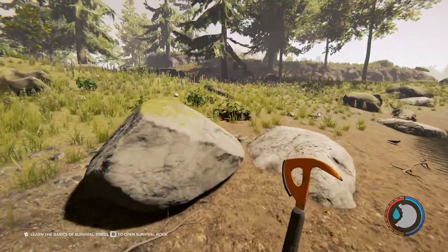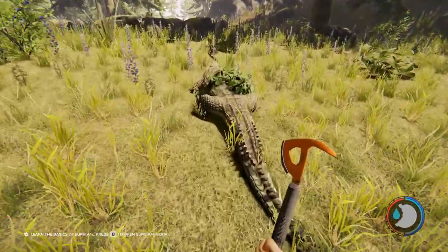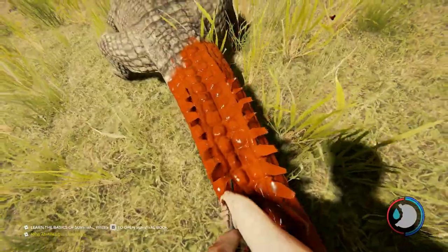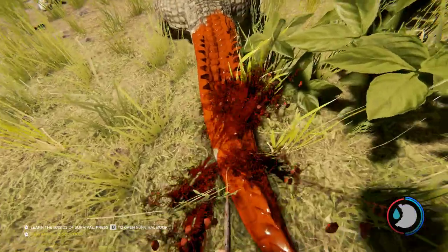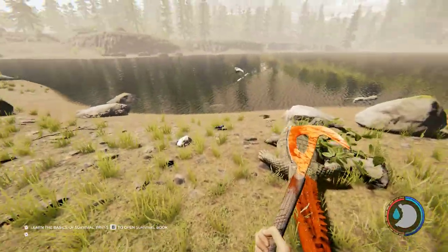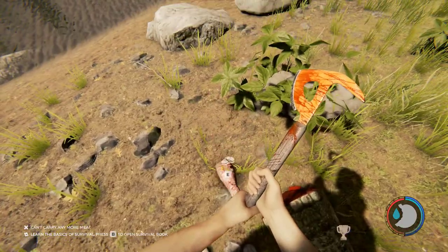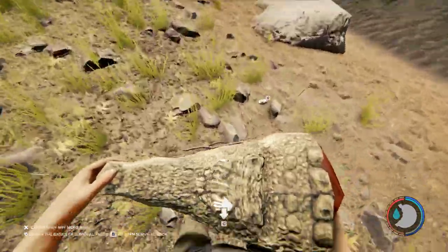Oh, there he is — right there. See, I didn't see him at all, he's just hiding. My suggestion is you go to the tail, they'll start moving, and you just keep whacking at the tail. It took eight hits. He gives you four lizard skins, quite a bit of meat, and then he gives you the head. Look at that — terrifying thing.